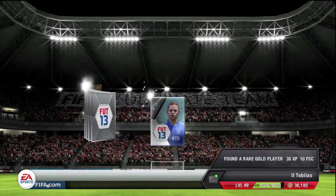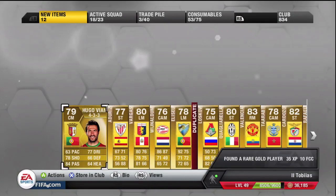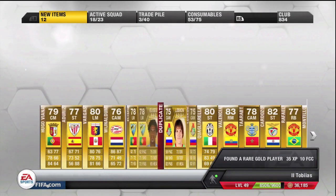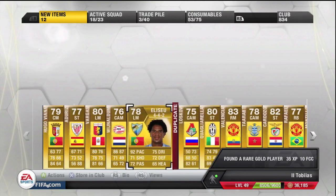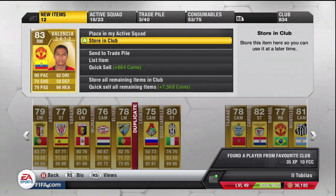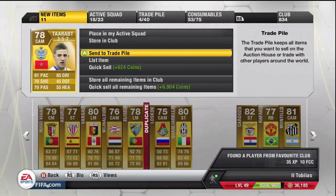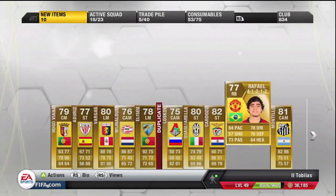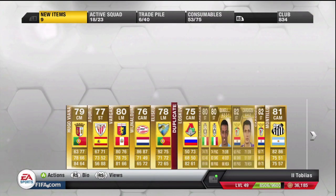So in this first one we've got Valencia who goes for a mere 3,000 coins. We've got Vargas - look at that - the majority of the pack are actually duplicates. I've had 5 players who are actually non-duplicates which is an absolute killer. But I'm going to send Valencia to the trade pile anyway, see how much money I can actually get back from this. Trap sent to the trade pile, we've got Raphael there as well and it doesn't look like there is going to be anyone worth too much.